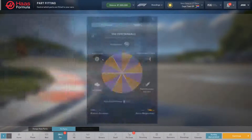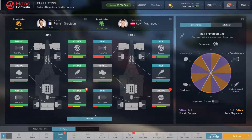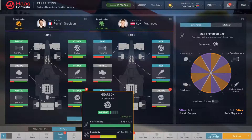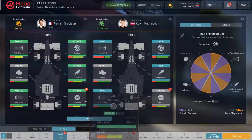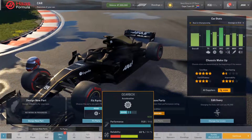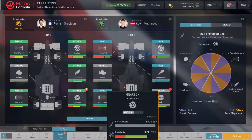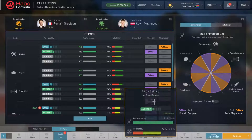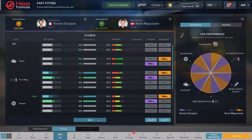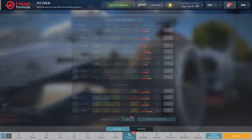Now we head to the car and we're going to fit parts. Typically this gearbox goes to Magnuson, but I'm not sure because this is only 13 days old. Its reliability is so trash in comparison, and the performance is not significantly better — 68 versus 65. I'll give it to Magnuson. What we're going to do is when we get to improve parts in a day or two, we're immediately going to fix that reliability because it's a serious problem.